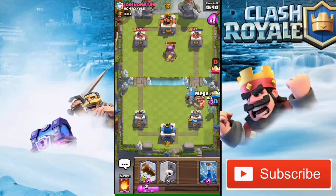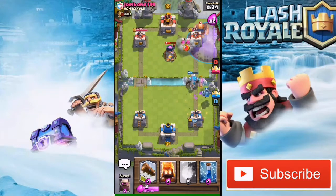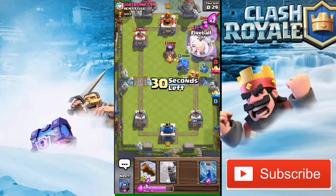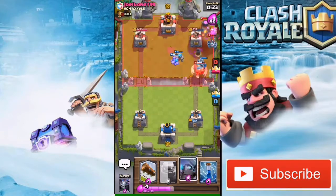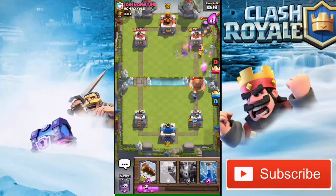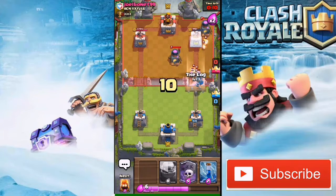His Furnace is still running. I'm gonna drop a Mini Pekka so I don't take any damage to my tower, and then I'm gonna drop my Mega Minion. I'm gonna drop my Mini Pekka to make sure the Giant doesn't get any hit on my tower. He's gonna drop some Archers — I'm gonna drop my Mega Minion to take those Archers out.